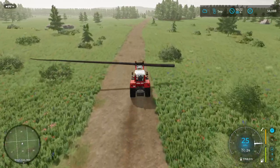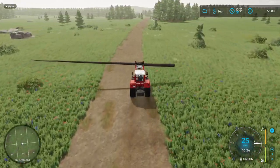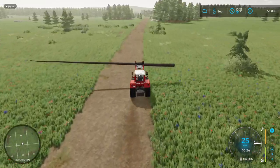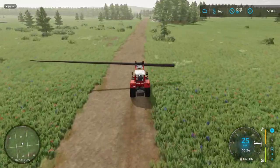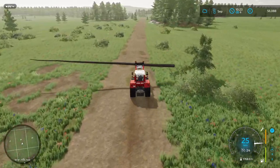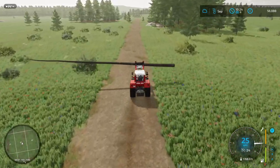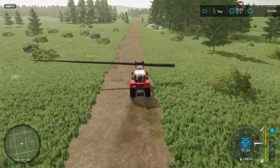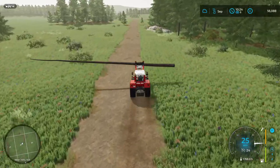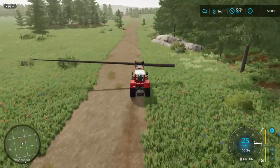Something else we're going to do today is cultivate a new field. When we do that, we'll be able to apply lime and fertilizer there. We're also going to clear a space to put down the sawmill. When we have a sawmill, we can take trees straight to it rather than hauling them all the way up to the shop to sell.